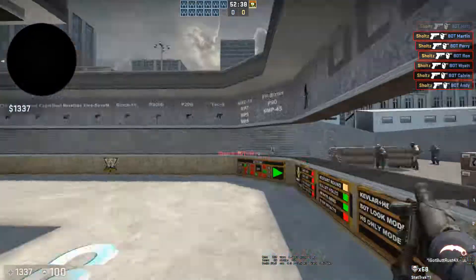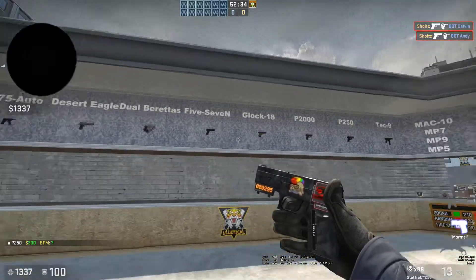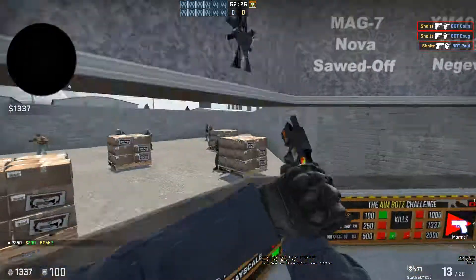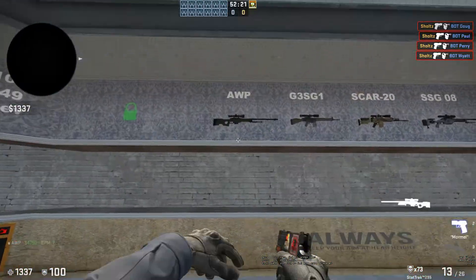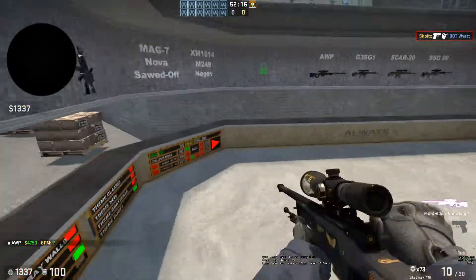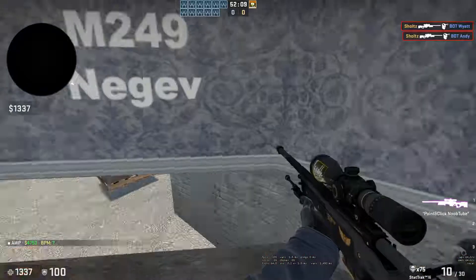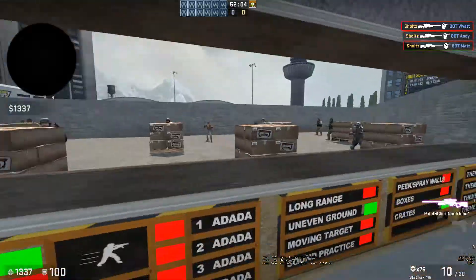The P250, the Five-SeveN, the Desert Eagle — whatever you're going to be using a lot on eco rounds — just get yourself warmed up that way. And if you're an AWPer, practice that. I really like to get in the habit of moving, scoping, quickly killing, and scoping out. I like to throw in a little jump after I take the shot just because it kind of resets my mind.